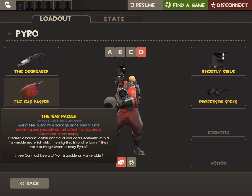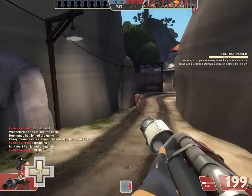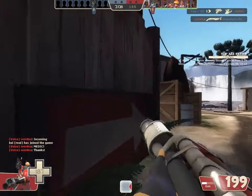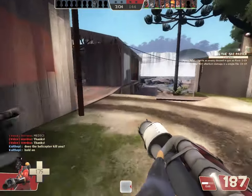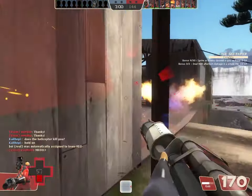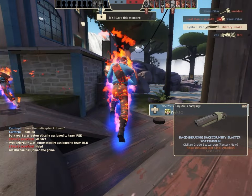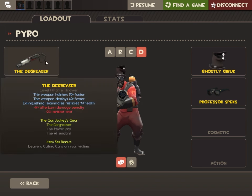What even are the stats of the gas passer? Gas meter builds with damage done and/or time. Spawning and resupply do not affect the gas meter. Gas meter starts empty. It should just be maybe a little longer than the Jarate refill, because damage can be difficult to acquire when you're so used to doing flare gun sniping. I guess it assumes that Pyros do damage decently in general, which is half true — it entirely depends on how competent you are.